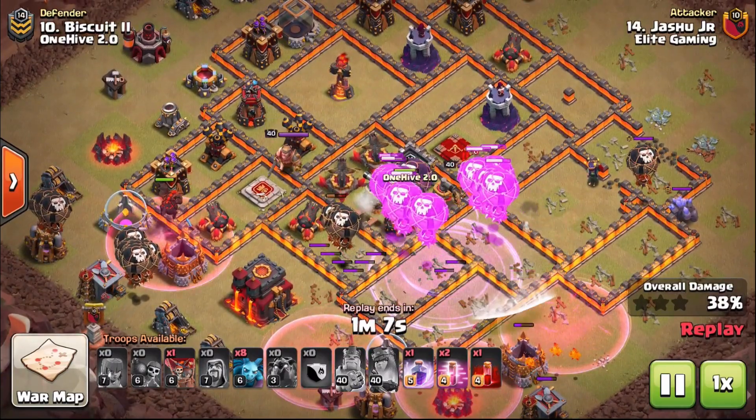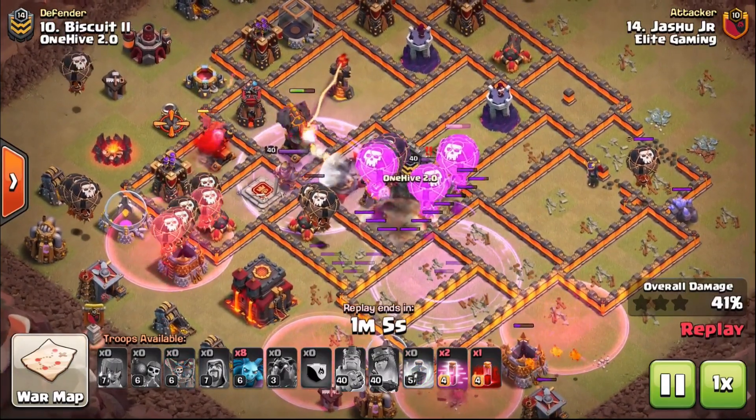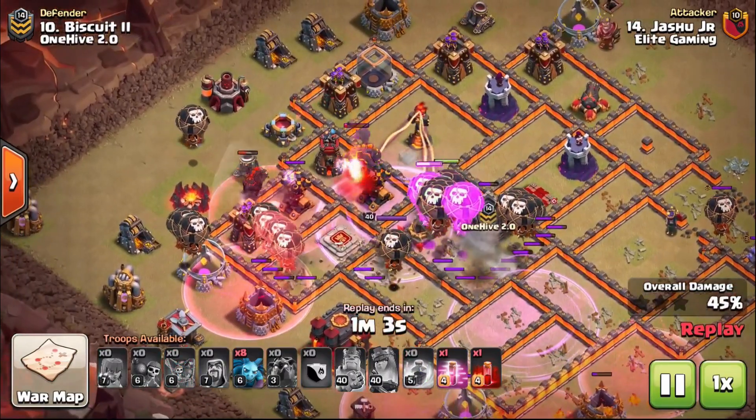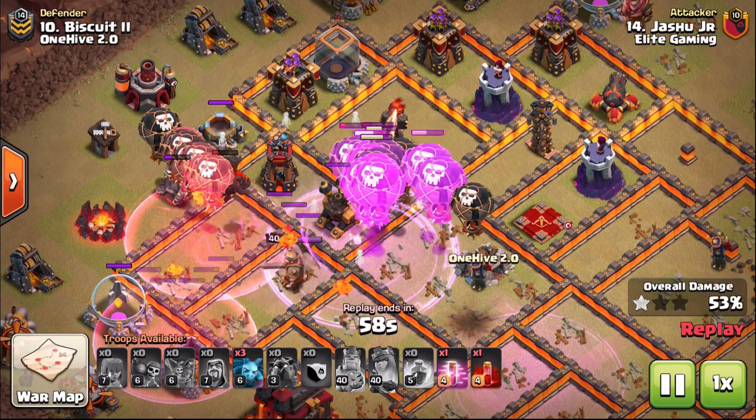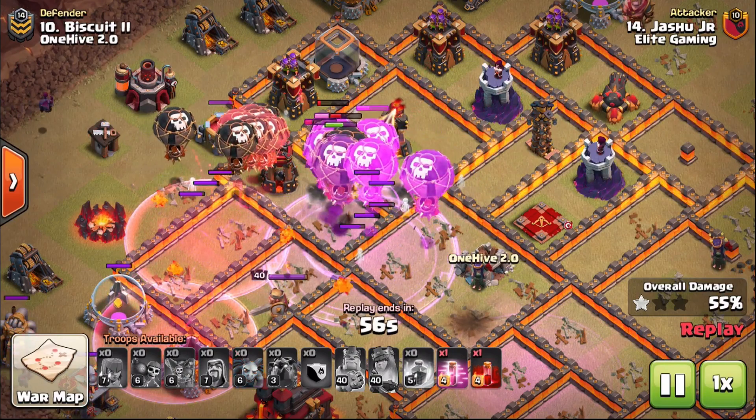Check out all of the haste spells really pushing the balloons up — it's just a mass spread of spells at this point. We need them to keep up with the Lava Hounds, and then before you know it the balloons are there.